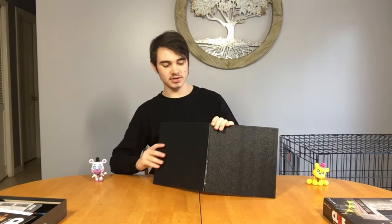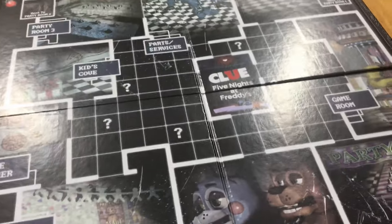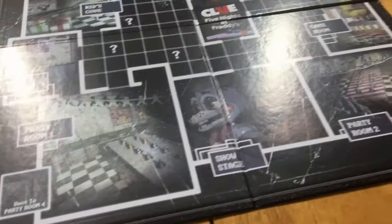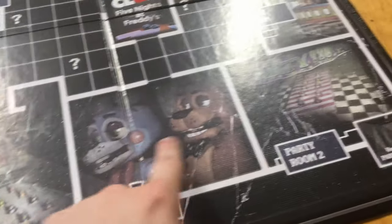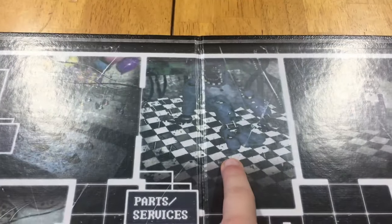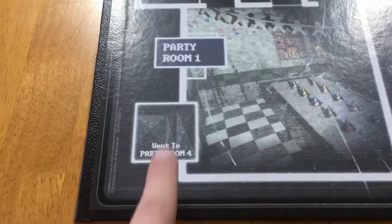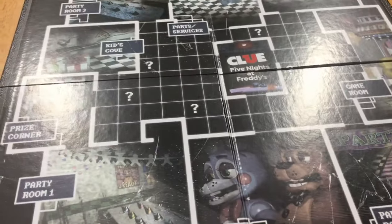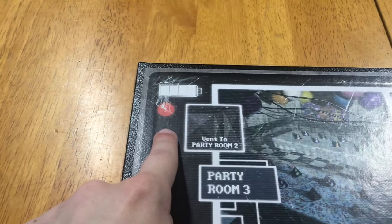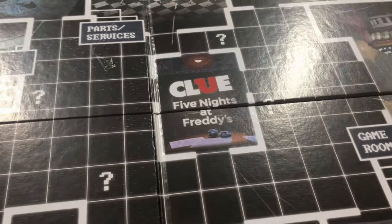Let's open this sucker up. So this is the entirety of the Five Nights at Freddy's Clue board. I've only played Clue like once in my life, so I don't know what everything does, but I do know that these are all the rooms the security guard could have been killed in. You can see we've got party room one, show stage, party room two, the game room, party room four, parts and service, party room three, kids cove, and the prize corner. There are also some shortcuts you can take with the vents — vent to party room four, vent to party room three, vent to party room one, and vent to party room two. I like the idea of the board being a security camera; you can see the little recording icon and the battery as well, even though the battery in FNAF 2 is for the flashlight.